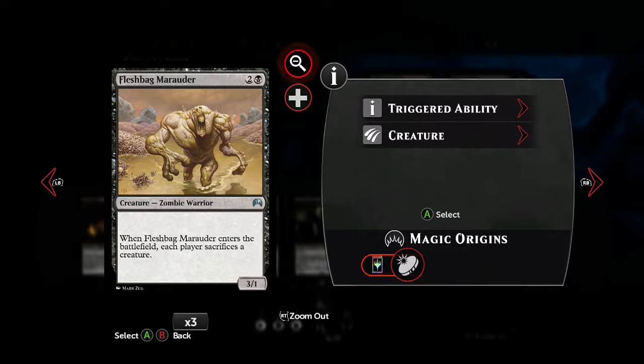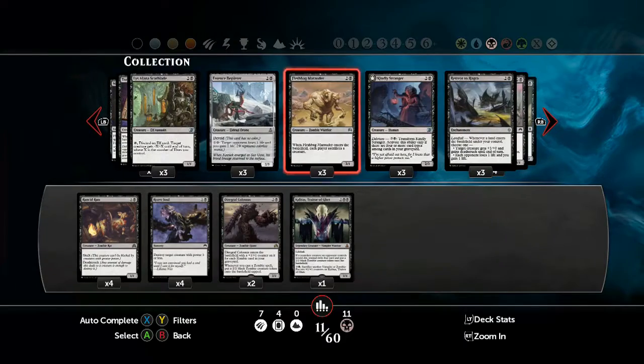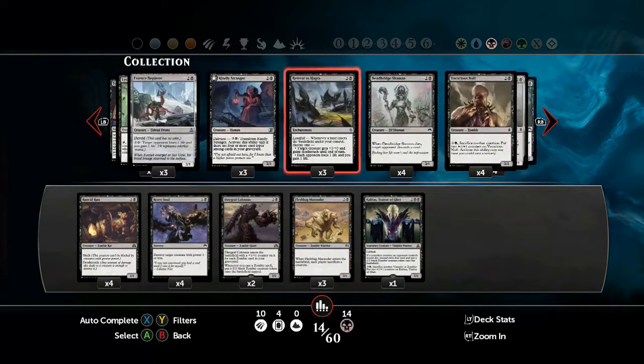Then you can basically just overwhelm the shattered remnants of their army. Now, there are ways to counter this — mostly exile — but often exile decks are slower, so often you can get set up to the point where it doesn't matter that they've started exiling some of your creatures and cards. But of course it all depends on the play of the cards as well. So definitely put all three of those in there.